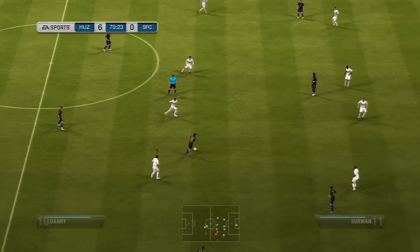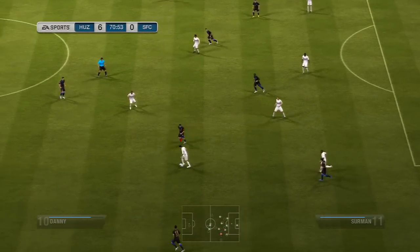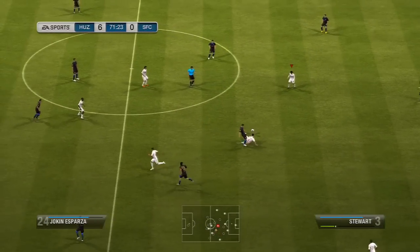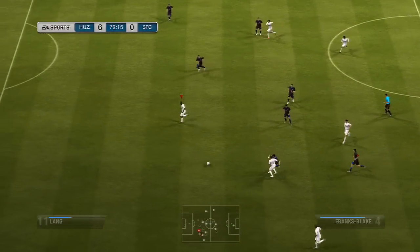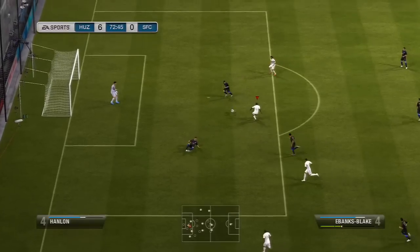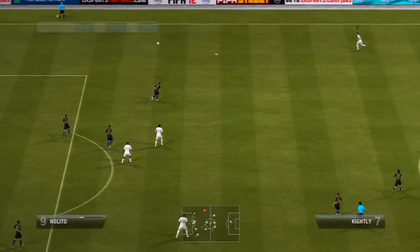So we're six nil up. Remember, this was a tightly contested game until the 45th minute. He probably just lost all hope — depressed, six nil down in an Ultimate Team game. Fair play to him for not quitting yet — keyword: yet. Ebanks Blake again with a feint shot — can he finish? No he can't, but that was a good little move, just lacking in the finish department.